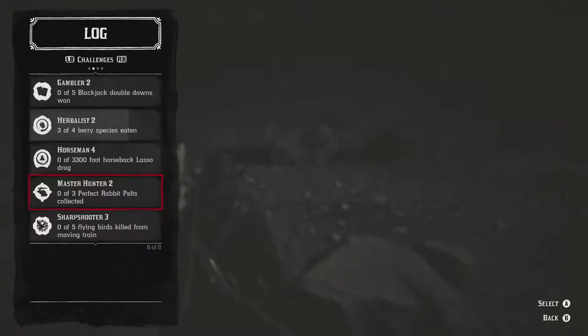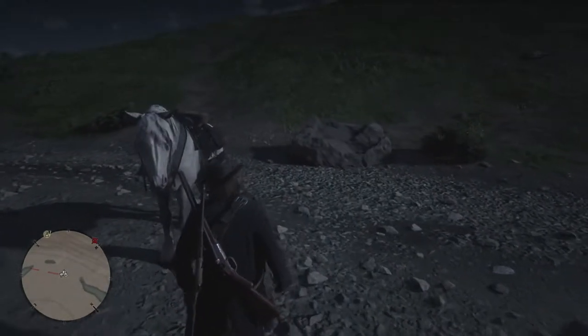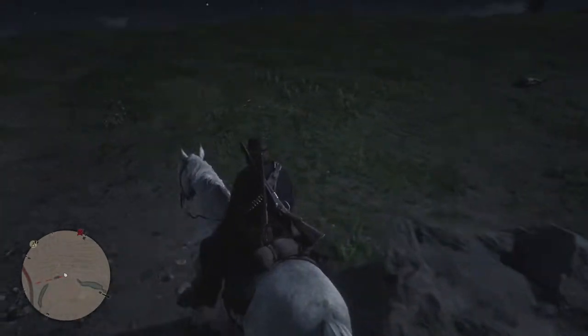Let's just take a quick look at challenges - a 3,300 foot horseback lasso drag at zero? What do you mean zero? We were literally just dragging the guy. I don't know how this works then. Right, let's crack on.